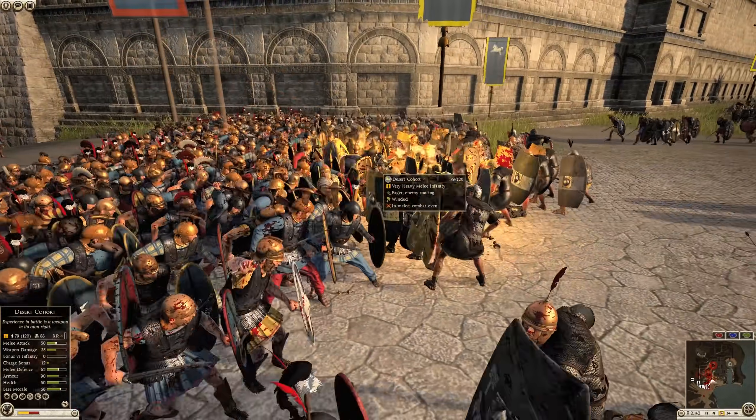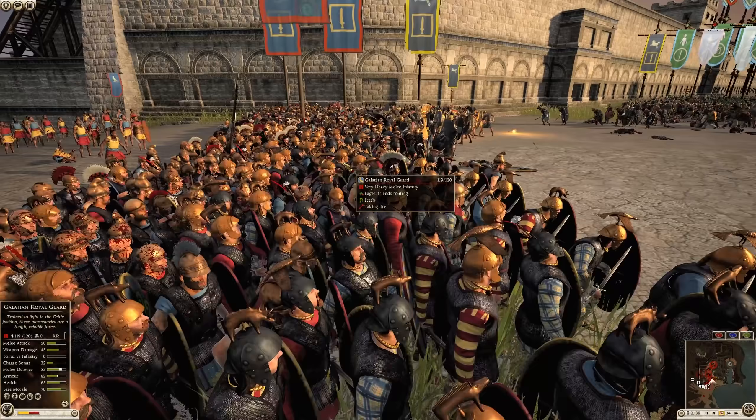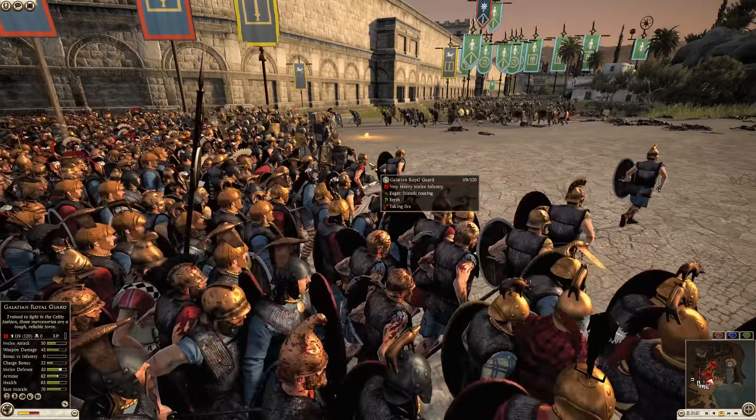Back over here, Pontus is holding this front against the Desert Cohort. Galatian Royal Guard holding their ground.